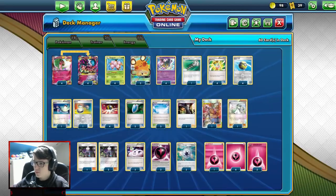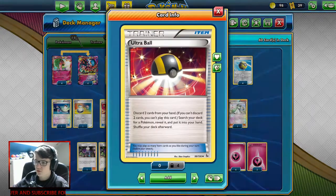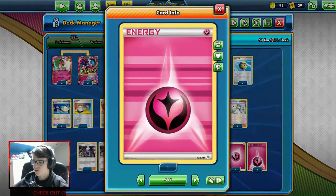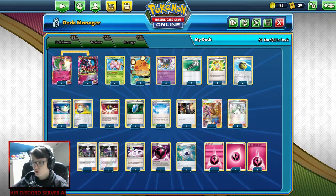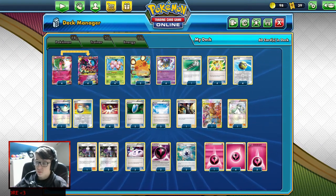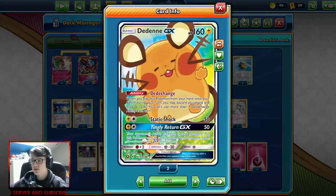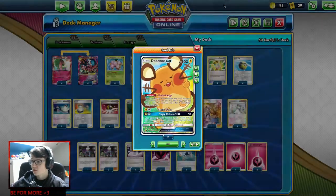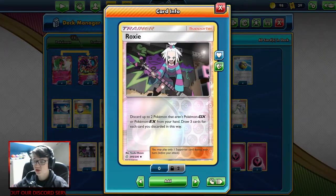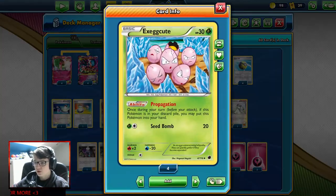We run four Quick Balls because we can use them for free and then do whatever we want with the Pokémon in hand. No Nest Balls. We also have four Ultra Balls, which we can also kind of use for free, and they help get our basic energies into the discard pile. We also have two Ditto. We can put them on the bench and then get rid of them with Mega Gardevoir — so they basically deal damage and they're not prize cards the opponent can take.